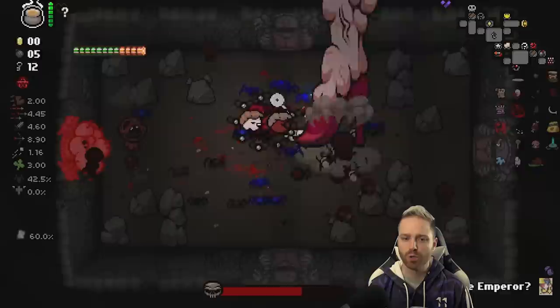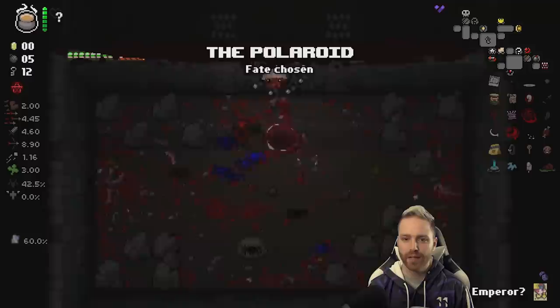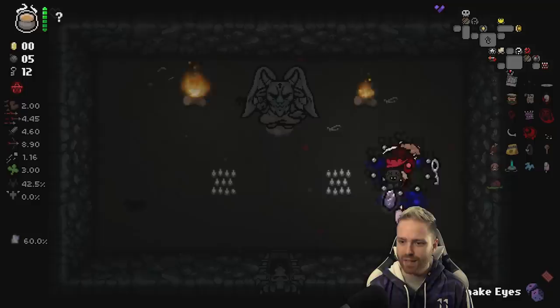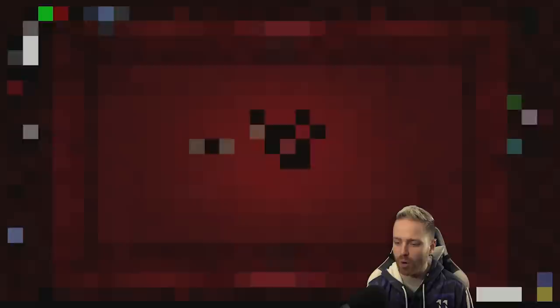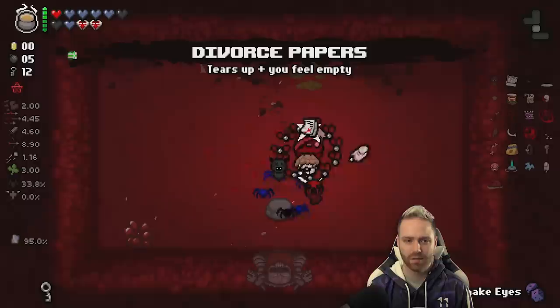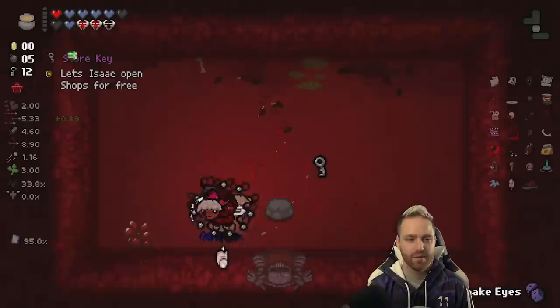We'll have thirteen chips after this room too. Polaroid. Jump into the devil deal - C-section Conjoined is a good thing. Snake eyes, roll my dice, and I got some stuff - and a store key. Store key's kind of lost on me, but that's fine. We'll start the next floor with this reverse emperor card - it's going to be a Mama Gerdy fight. She got me though. Divorce papers - tears up, bone hearts.